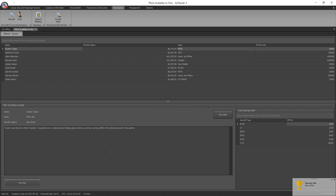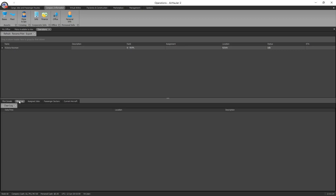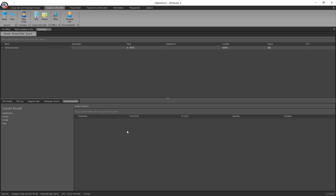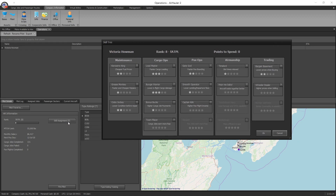Once you've hired a pilot, go into company information and then pilots and ops. If you click on Victoria there, it gives you all her information. You've got her pilot log which will show how many flights she completes, any jobs assigned to her, passenger sectors assigned, and any aircraft she's currently in. As your computer-controlled pilot completes a lot of flights, they'll get assigned extra skills. If you click on skill assignment and the number in brackets is more than zero, you're able to go into the skill tree and update their skills in certain areas.